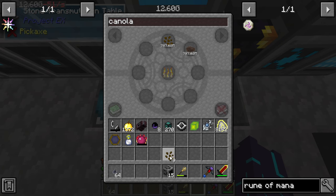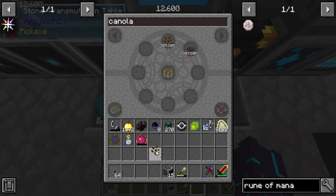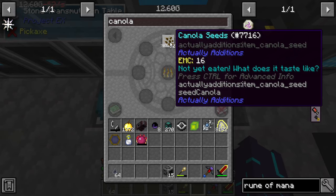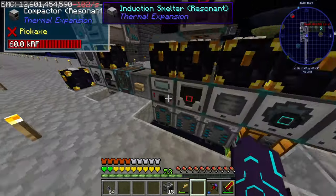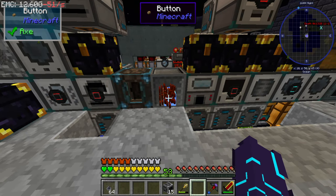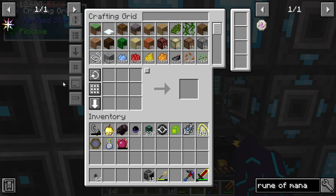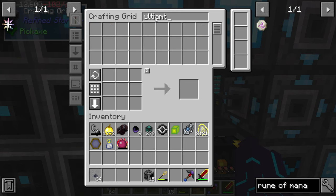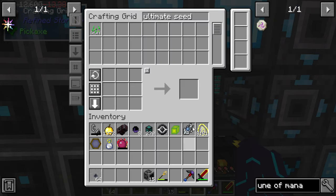I should have everything I need. Get 99 of these, which shouldn't be too bad. 99. Oh, that's 75. Close though. 90. 99. And that's just as simple as blasting those with the lasers. So that's old. Emit seeds. 99 please. And that's just going to be an easy craft.